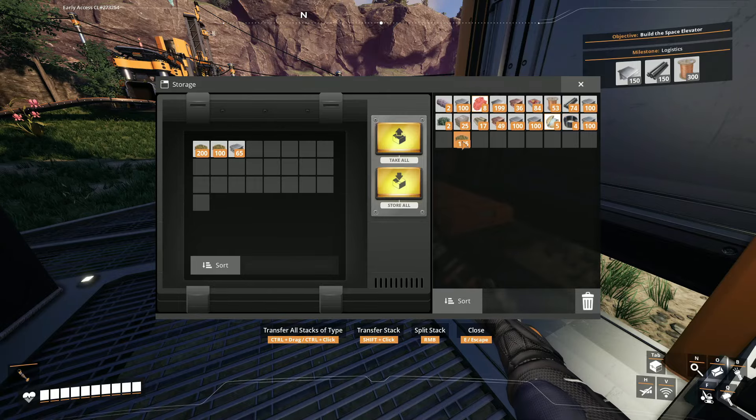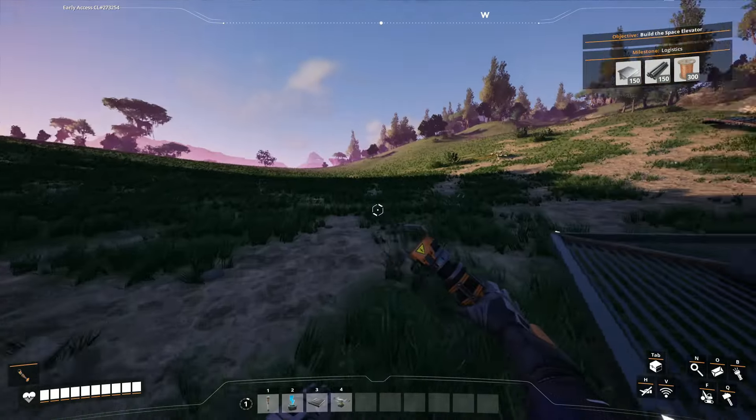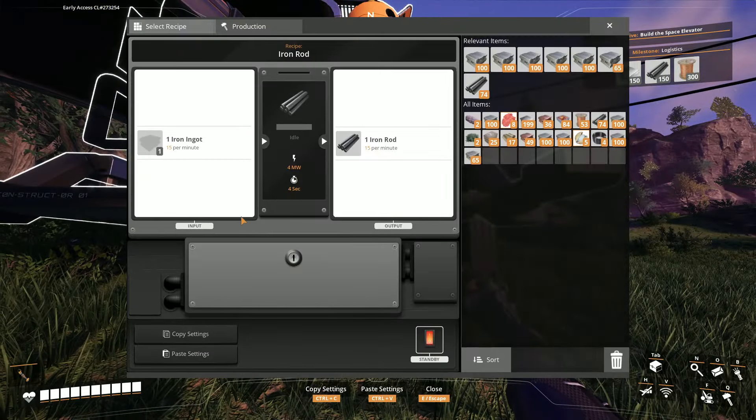I'll just get a hundred of that and put the biomass into here. There we go — now that's producing power. It's going straight to this connection right here with the constructor.